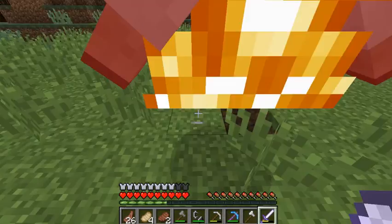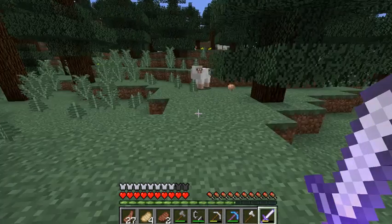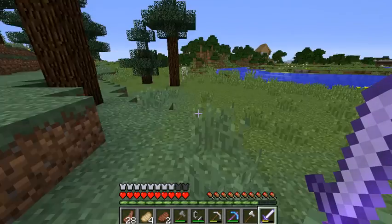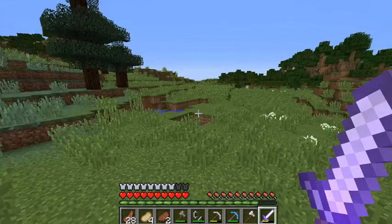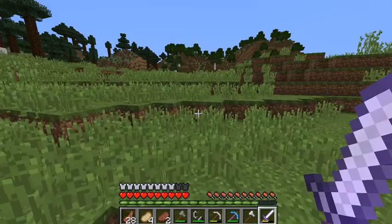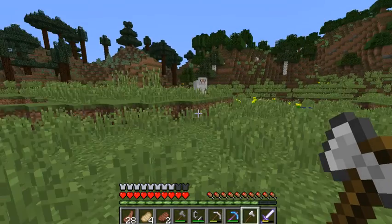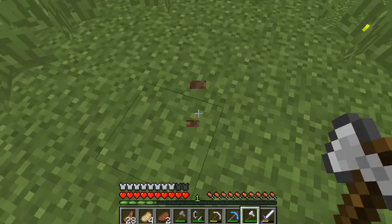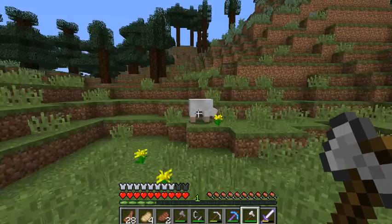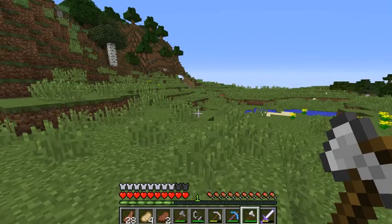With an iron axe I can two-hit everything. I can one-hit chickens and two-hit sheep — and actually I can one-hit some sheep that are already damaged. I can two-hit everything with iron axes. Wow, I just one-hit that sheep! I never knew you could do that with an axe.